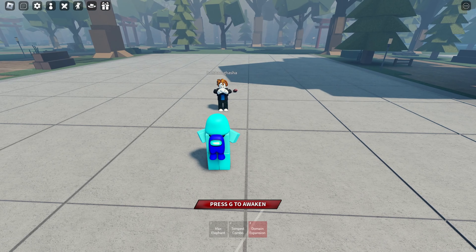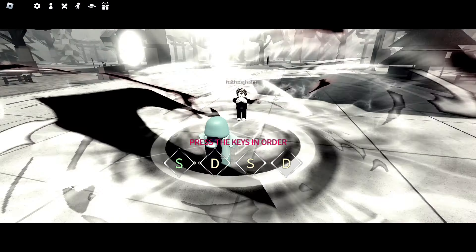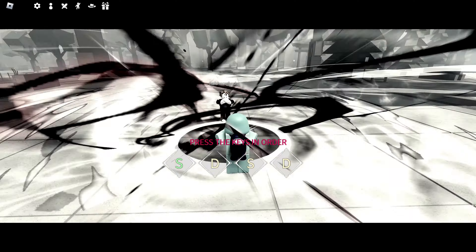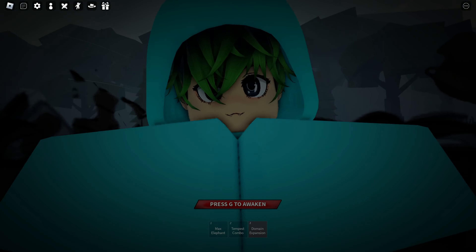First, you need to click the Domain Key to activate it. After that, click it again and your opponent will get locked in for a short while.